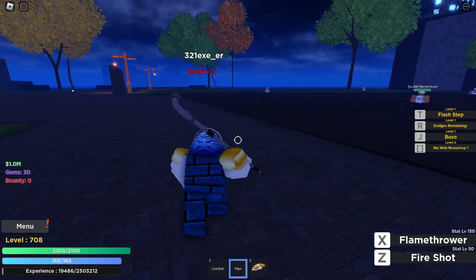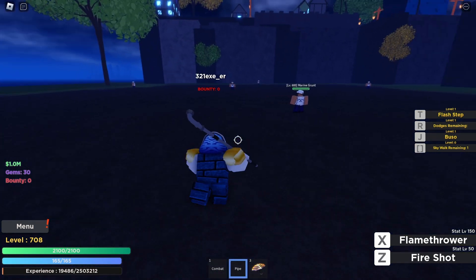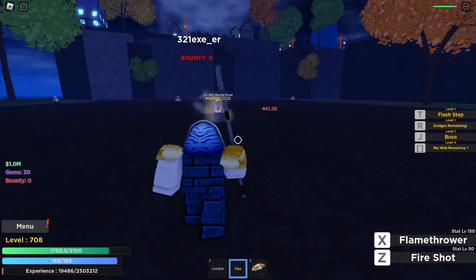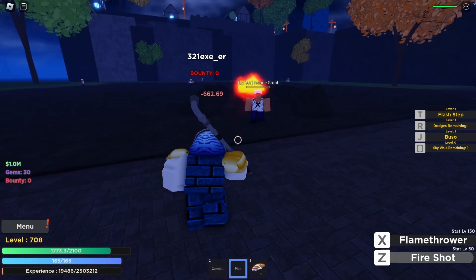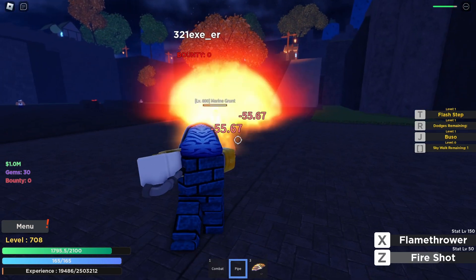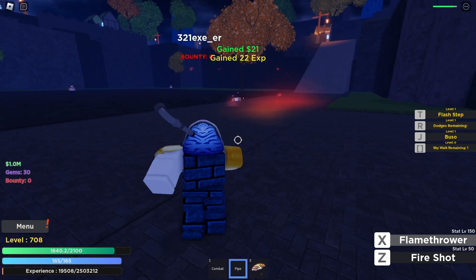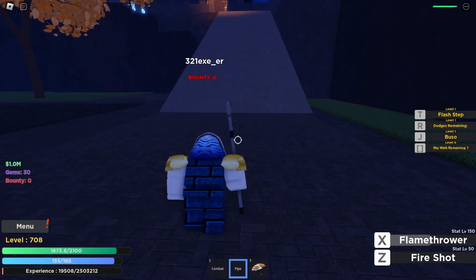Now I'm going to do some PvE using all of the moves the pipe has to offer. Here's the fire shot, and now the flamethrower — it also heals and has knockback, which is really nice.